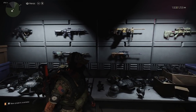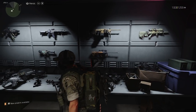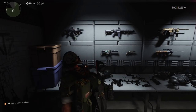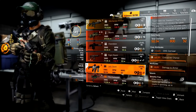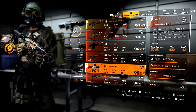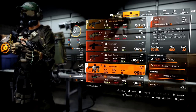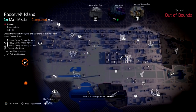Now we're in New York City and there are seven new exotics from Warlords of New York you guys can get. The first exotic is the Lady Death. This was one of the hardest exotics for me to get — it used to only drop from open world bosses in New York City, but now you can target farm it. Just look for where the SMG symbol is, whether it's a mission or control points, and farm that symbol.